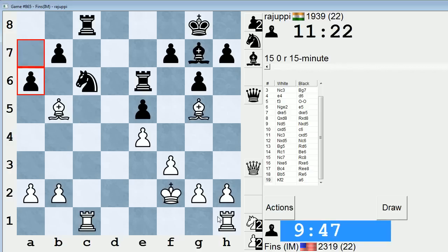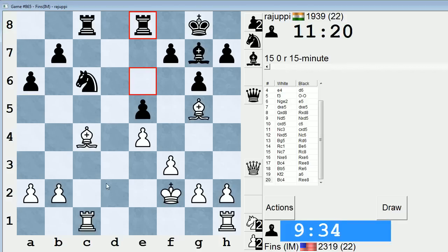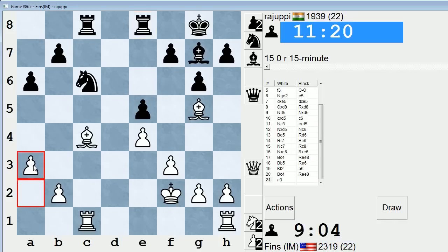If we just trade everything, that's probably really close to equal. So Bishop C4 seems like the most consistent move to try to keep an advantage. I'm thinking I'll probably put the Bishop on D5. The only issue is if Bishop D5 right away, Knight B4 could be a problem. Bishop D5, Knight B4 — if I take on B7, he has Knight D3 check. Better play A3 just to be safe — we'll cover the B4 square.